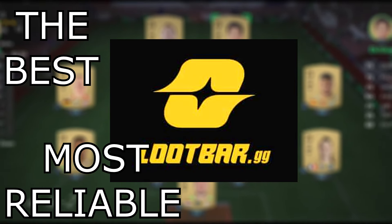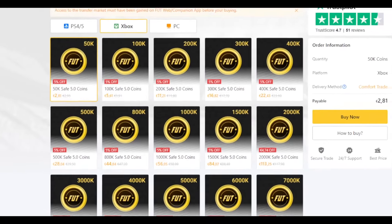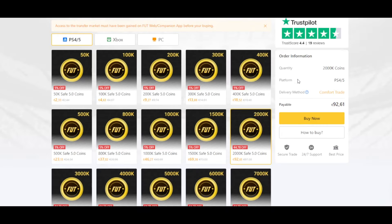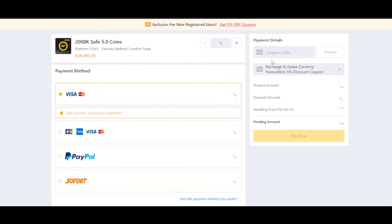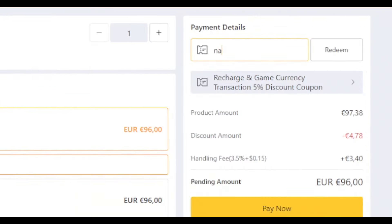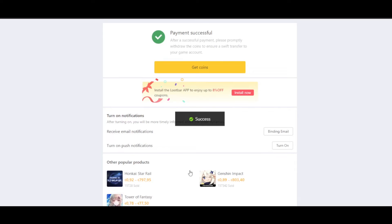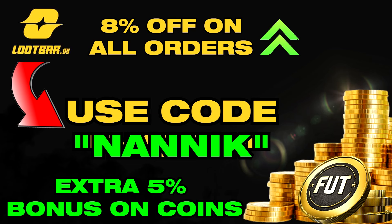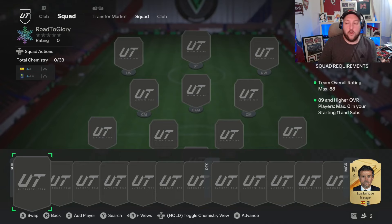To upgrade your team, head over to lootbar.gg — the best and most reliable place to buy coins. Don't forget to use code NANIC for 8% off on all your orders. Once they've made their way through, coins will be delivered within the next 24 hours and you'll be ready to improve your team. The link is down in the description and comment section.